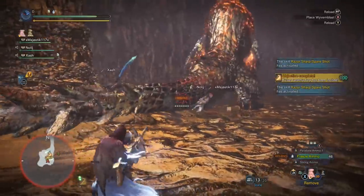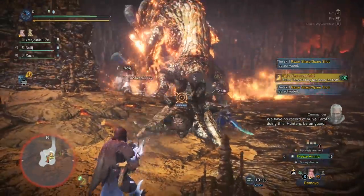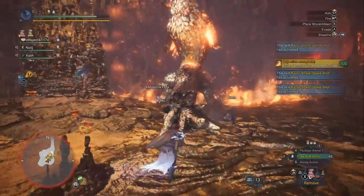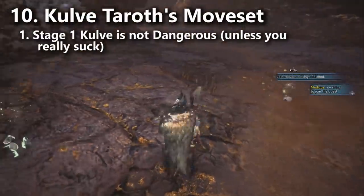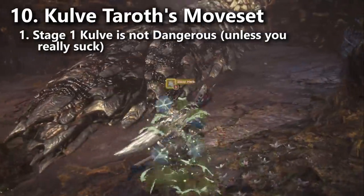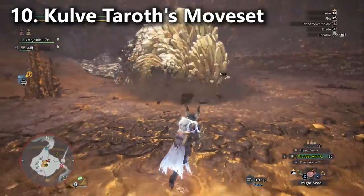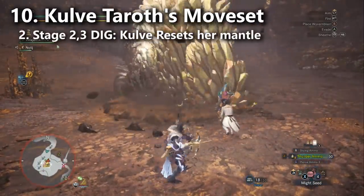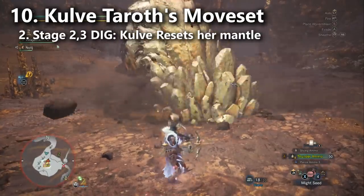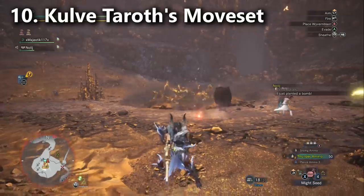Now let's cover Arch-Tempered Kulve Taroth's moveset. In stage one she barely attacks at all, just easy physical attacks, so we won't worry about those. In stages two and three, her digging attack resets her mantle — if you get too close it will deal very high damage; I've been one-shot by this move, so just don't get too close.